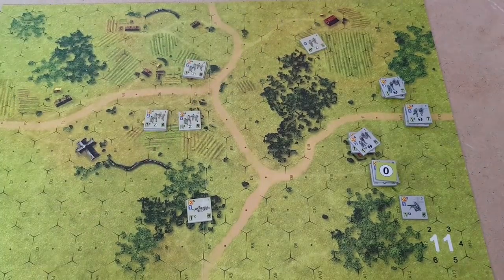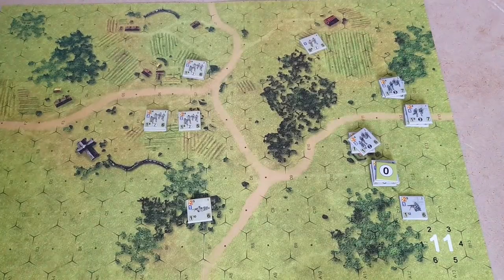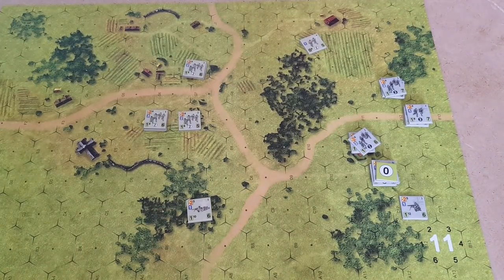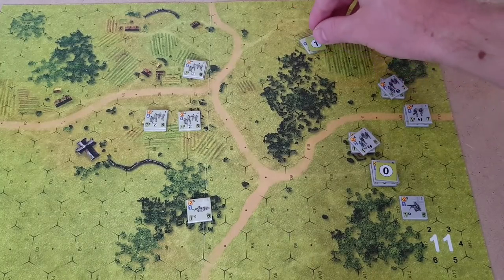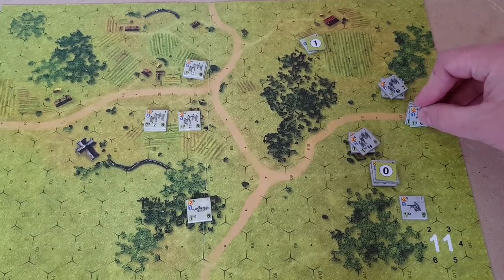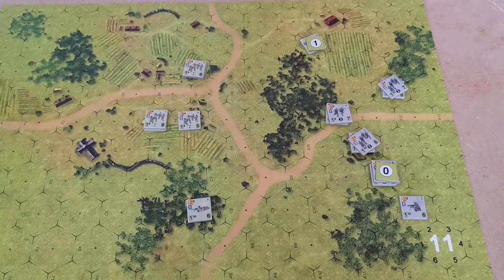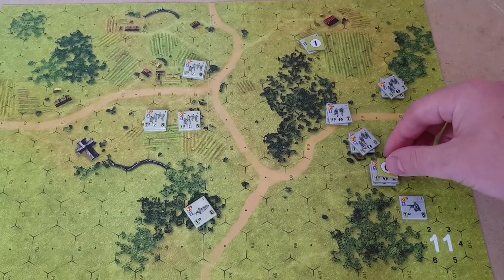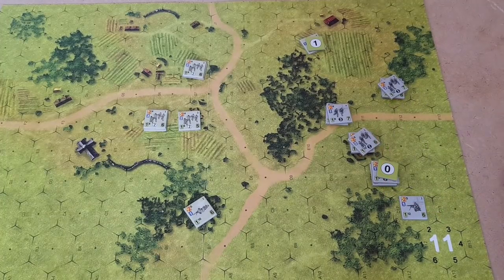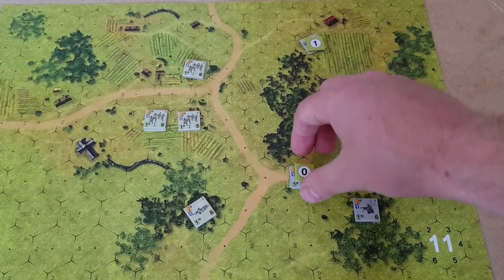We're going to call for reaction from the German player. This squad here is going to fire at them as they come around the edge of the woods — three hexes away with a 10, so there's no modifier. They get a one marker on them. The Germans were able to react because they came within line of sight. So there's a one marker on them, they've activated. Third platoon here are going to move one, two, like so. We call for reaction from the American player and he's not going to do anything.